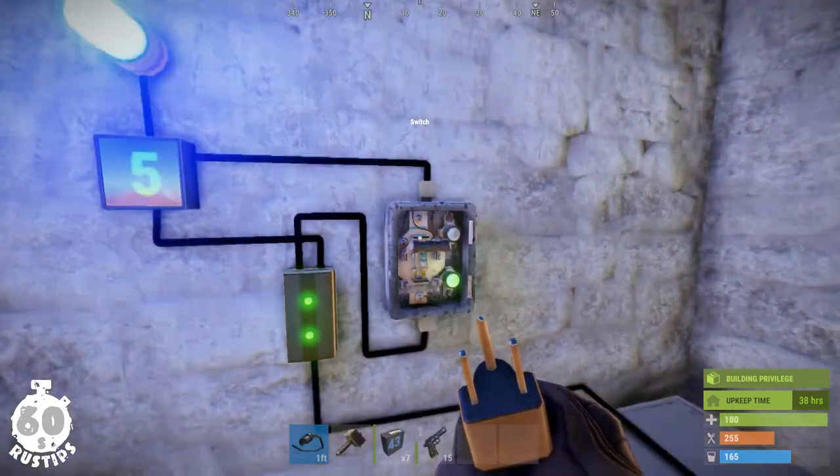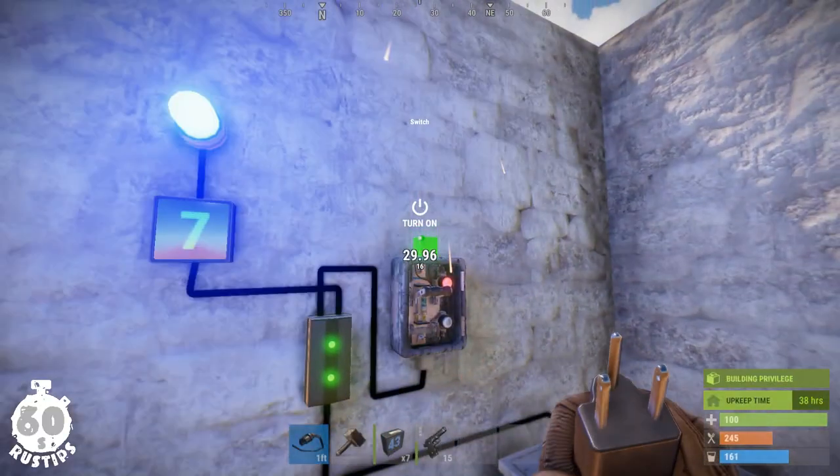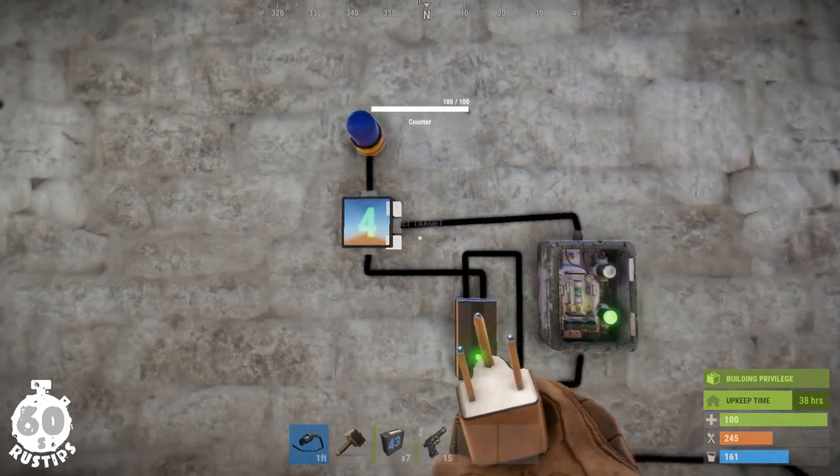If I now further increase the number, the power will still be passing through. I can now wire the switch into the decrement counter and see that if I get below the target number, which is 5, the power will stop passing through.